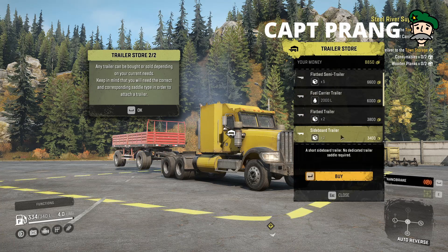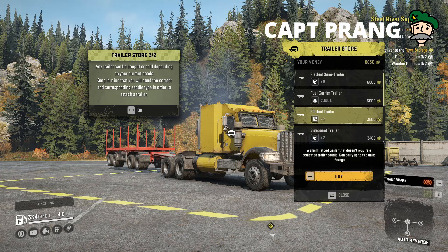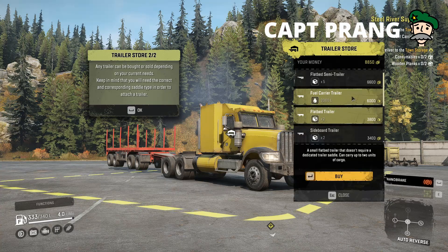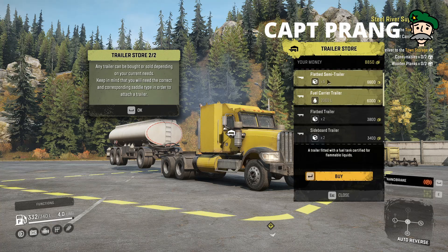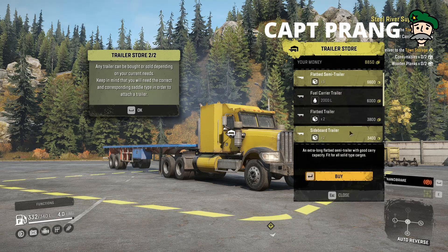We've got a sideboard trailer, which is the type we've been towing earlier. There's a flatbed trailer with eight wheels — actually, it's 16. We have activated the mirrors, by the way. The fuel carrier is a towable one, and that's 2,000 litres. And there's a flatbed semi-trailer. The big ones are around $6,000, and the smaller ones are about three and a bit.